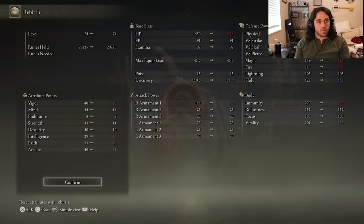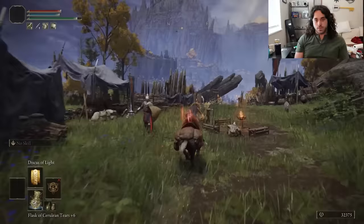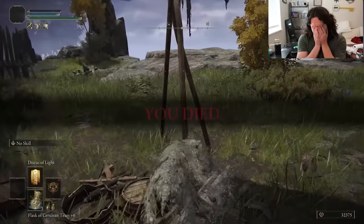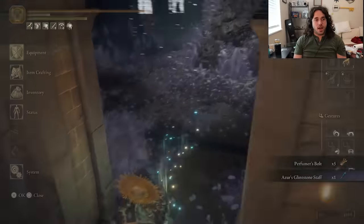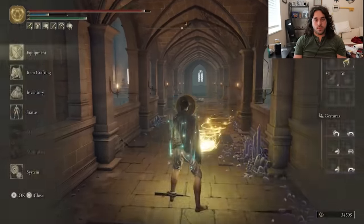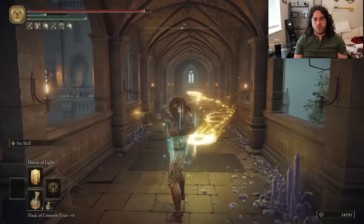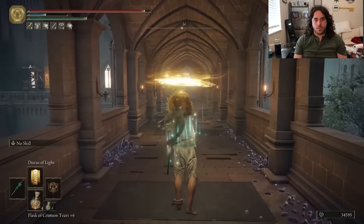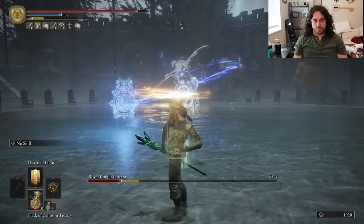We beat the ancestor spirit. Now we have to beat Ranala first to get pickles. Quit out for Moongrim, bonk the kids with the disc — we will definitely have enough FP despite Ranala having 40% holy resistance. We're able to kill her in one cycle in phase one. Phase two also goes fine — just gotta run away from all the ghosts and throw some discs when we can. Now we can respec to have way more arcane and hunt for the birdfeet. I forgot to respec back after farming, so we had no vigor and got killed grabbing a rune arc.